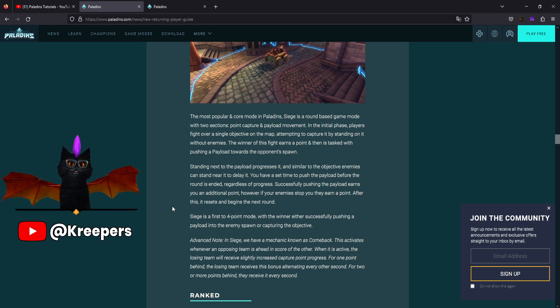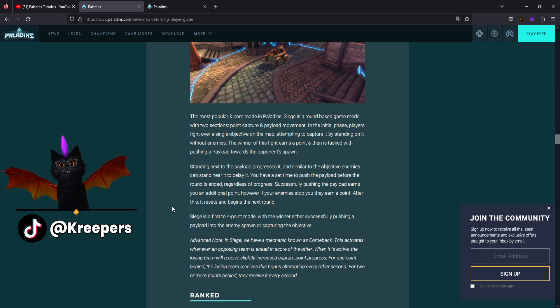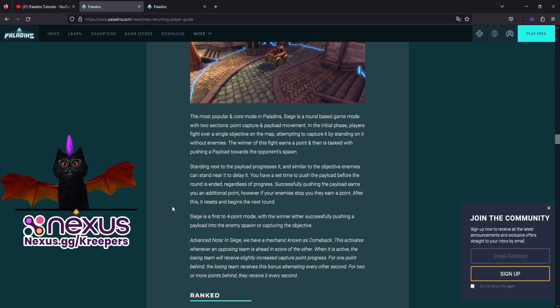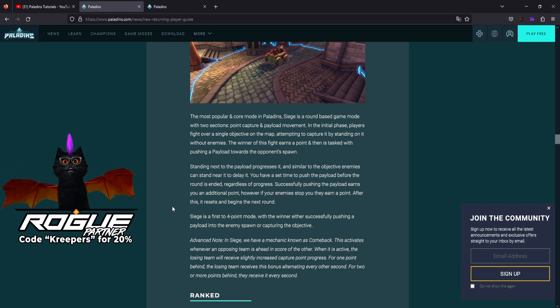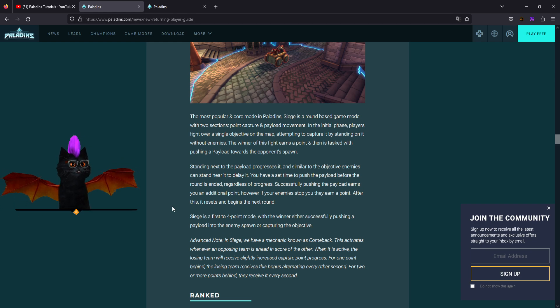One final important tip I almost forgot: stick together with your team. Don't play solo or be a hero — this is a team-based game. Learn to compromise: maybe you have to play support or tank. If your team helps you and you help them, you'll enjoy the game a thousand times more. If you start stressing, take a break. I'll leave a pinned comment with more info in the description.